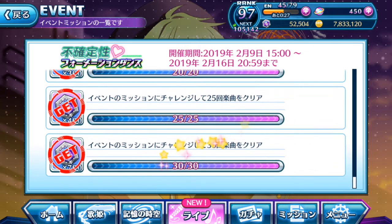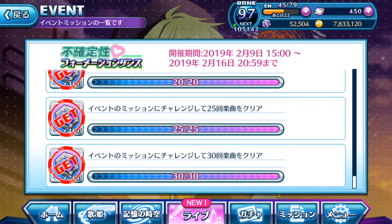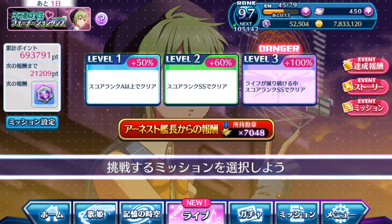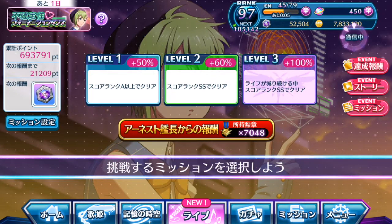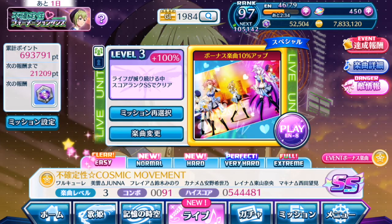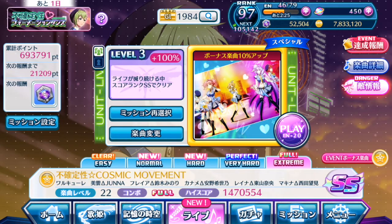The missions progress through full combo criteria: easy, normal, hard, very hard, and extreme. For this set of missions — same as the ticketing event — you just need to full combo on the hardest difficulty you can manage and it will clear the rest automatically. There are also missions for clearing the event mission challenge 10, 15, and 20 times. If you've been playing the event song consistently, these missions will definitely be cleared easily as long as you push yourself to challenge higher difficulties.